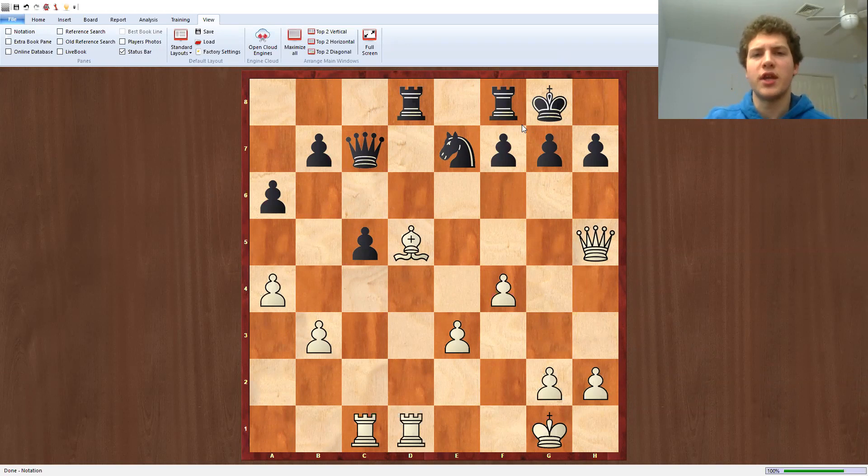Clearly this position takes some calculation. Of course we have to calculate all the forcing moves. We should probably calculate the move bishop takes f7, but with rook takes f7 there are no real tricks and no real way for white to make this work. That is why white needs to make the other forcing move: rook takes c5, and this takes some calculation.